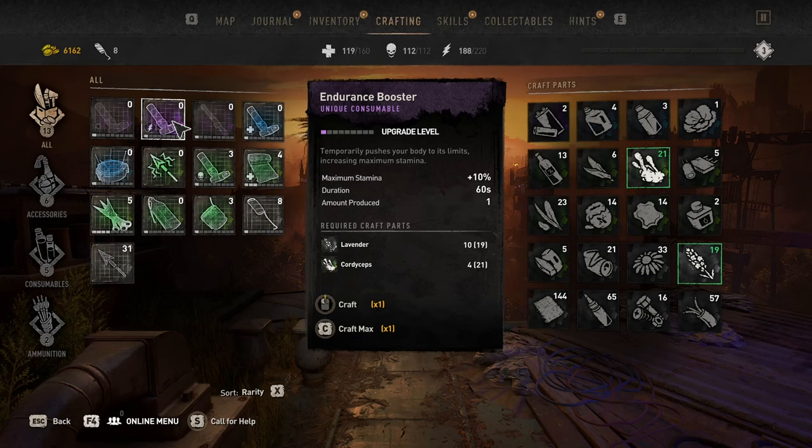Hey guys, yo soy Nick here, and in this video I want to go over the Endurance Booster — a unique consumable that temporarily pushes your body to its limits, increasing maximum stamina. I bought this one in a shop, so make sure you check the shops around the safe house areas. It increases your maximum stamina by 10, with a duration of one minute.